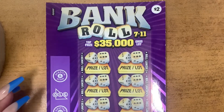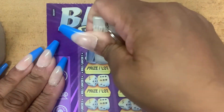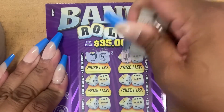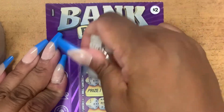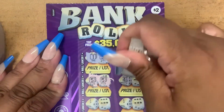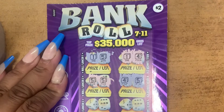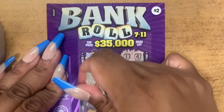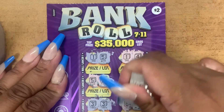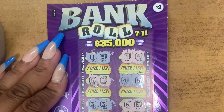Okay guys, so the first ticket, you have to uncover 7 or 11 to win. The first one, 1 and 5 is 6. 1 and 4 is 5. 5 and 5, 10. 4 and 5 is 9. 3 and 3 is 6. 6 and 6 is 12. So no luck on this ticket.